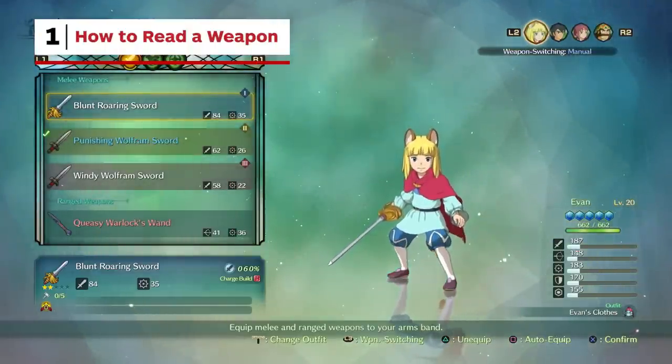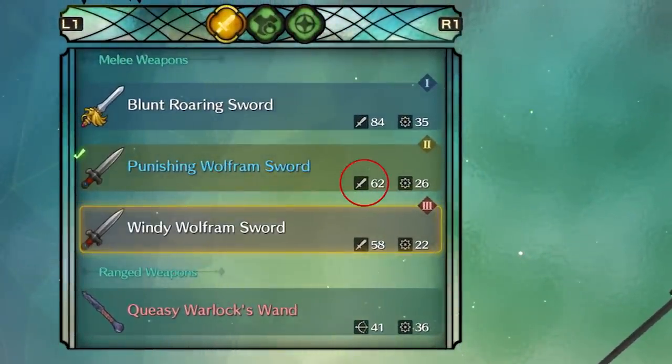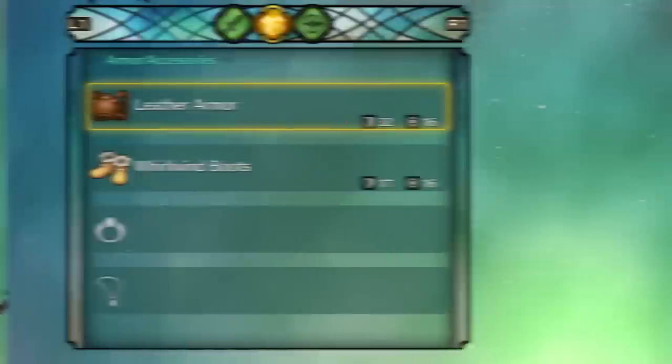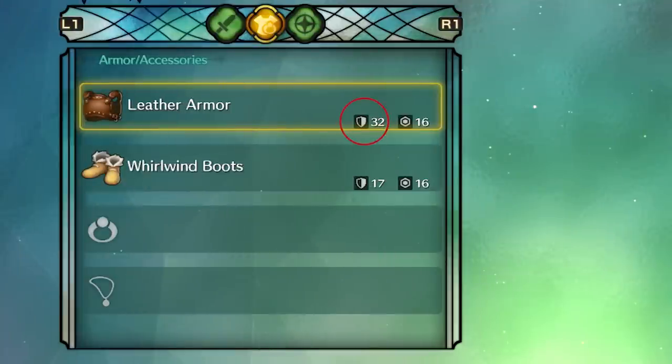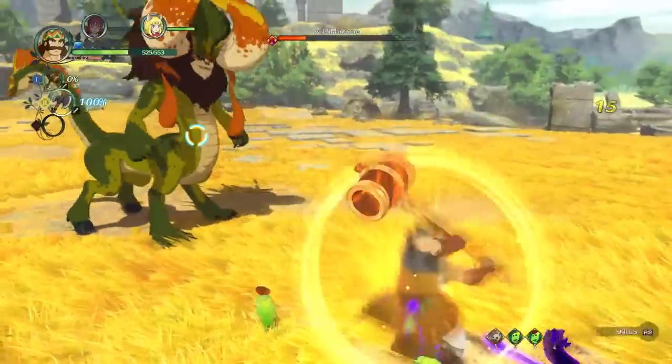Understanding the equipment markers can be a bit of a challenge at first. Weapons have both sword and star images — the sword icon notes physical attack power, while the star reflects magic attack power. Armor has a shield and hexagon: the shield reflects physical defense, whereas the hexagon shows magic defense. Each weapon also has a charge build grade; the better the letter grade, the faster it will charge, which comes in handy when using magic attacks.